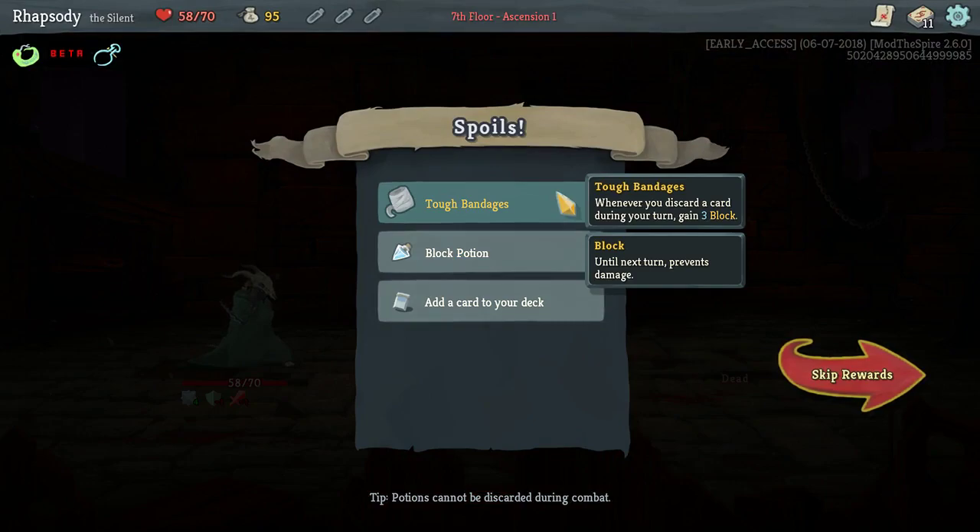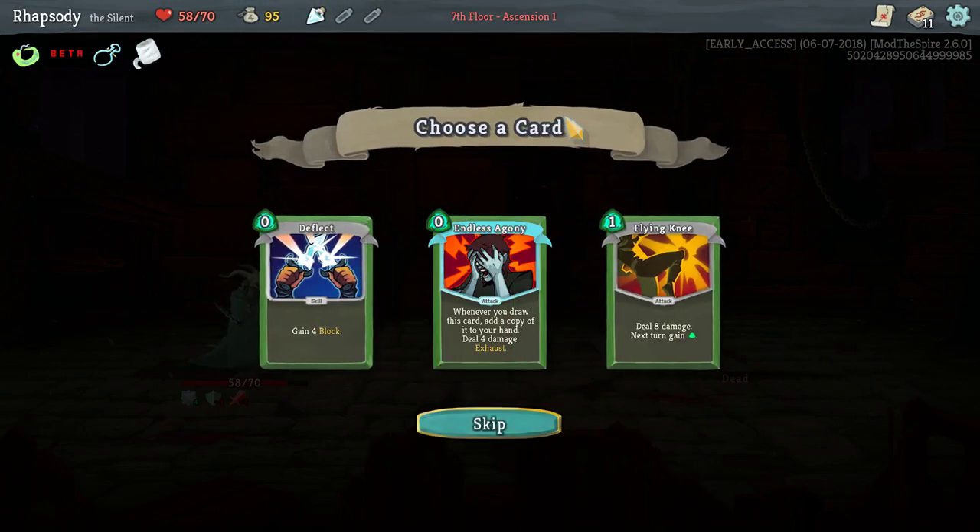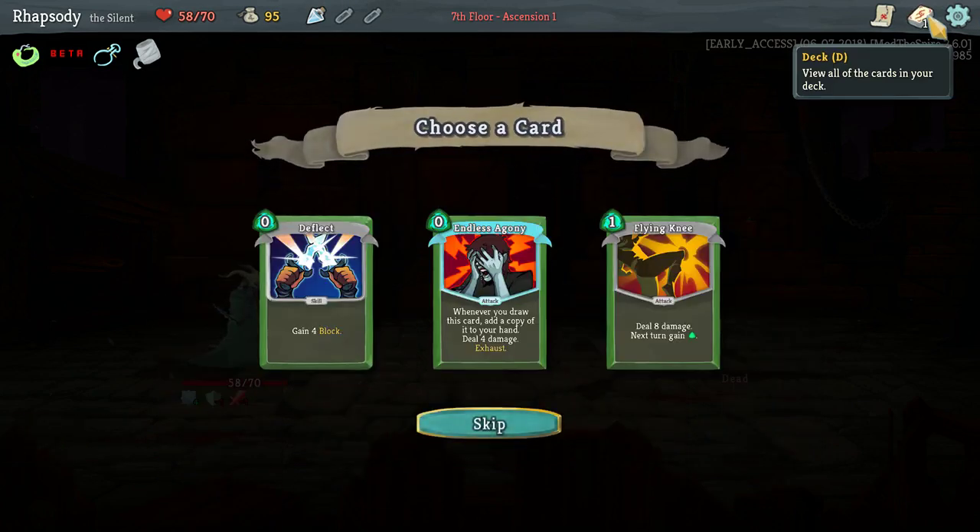Tough Bandages: whenever you discard a card during your turn, gain three block. That is actually extremely interesting because it turns a lot of otherwise weak cards into block generators.